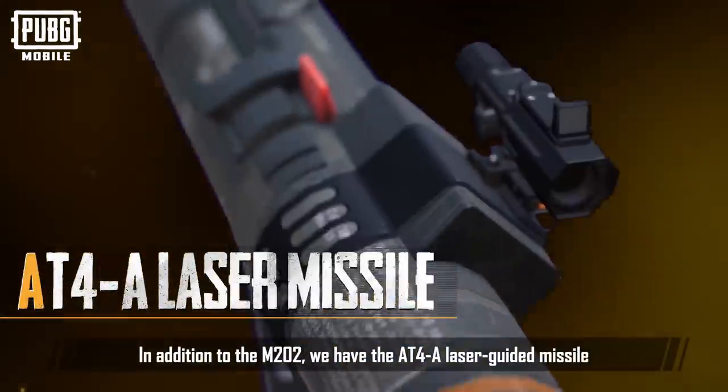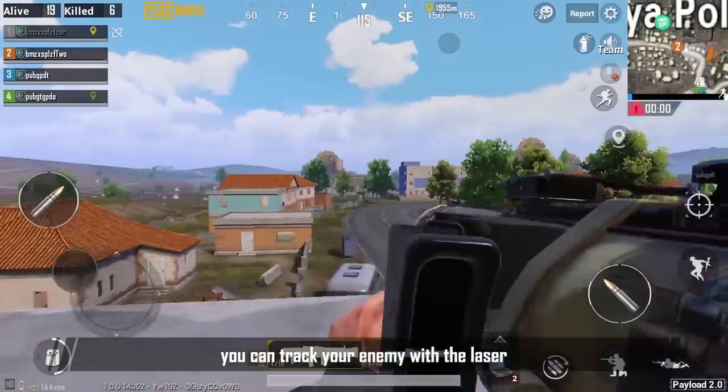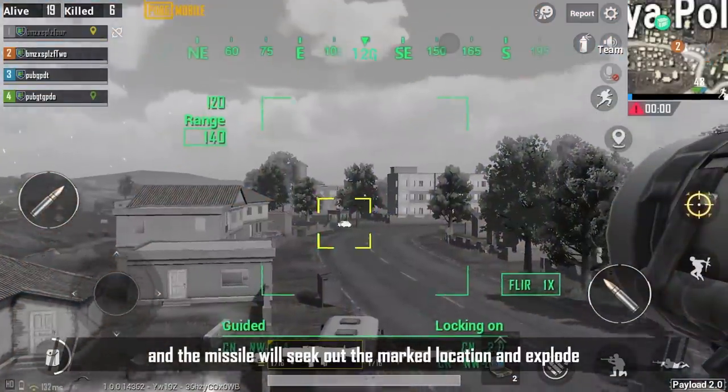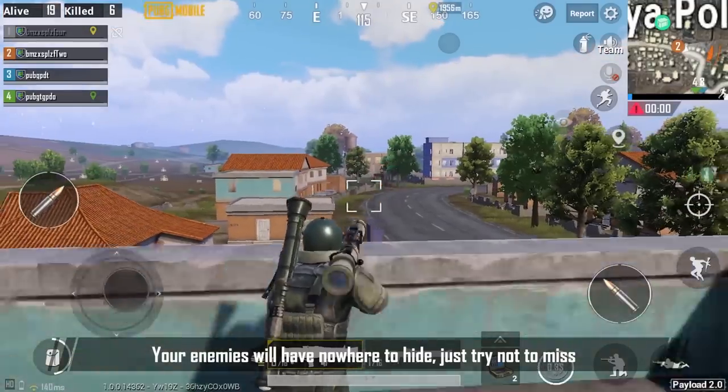In addition to the M202, we have the AT-4A laser-guided missile. After firing, you can track your enemy with the laser, and the missile will seek out the marked location and explode. Your enemies will have nowhere to hide. Just try not to miss.